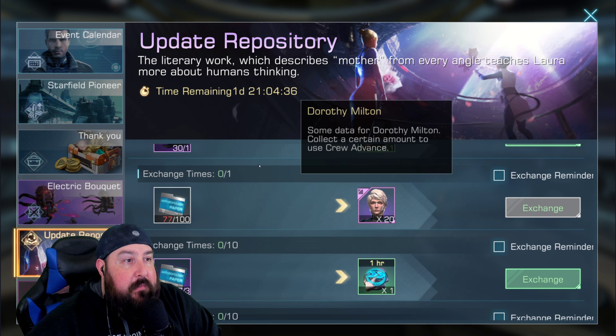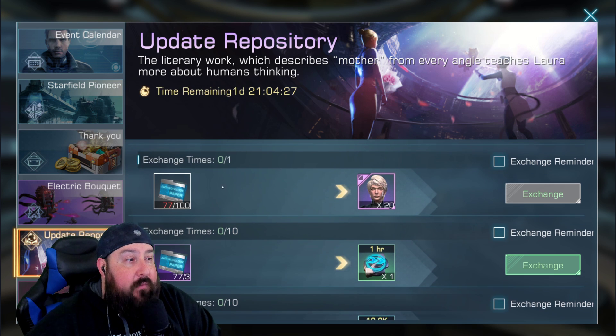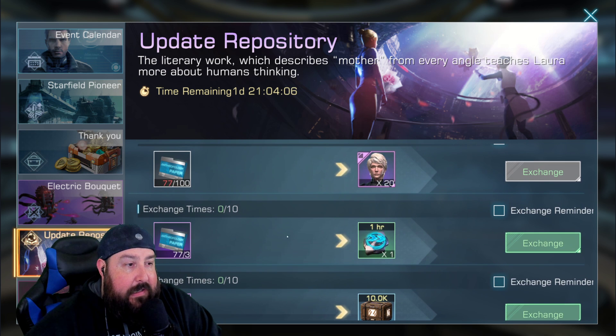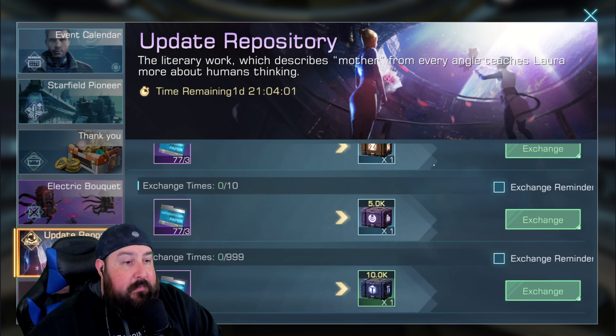Here's Dorothy Milton — I can get her one time as well. Unlock her for 20. I just need a few more papers. These papers you get by defeating pirates, and they come pretty quickly. I've only been killing pirates using my free energy over the last couple days and I've already gotten 77. I can easily get to the 100 mark and start killing more pirates to get there.